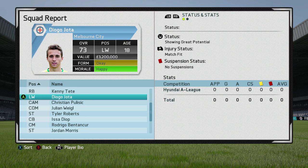We're going to be taking a look at the Pacos de Ferreira left winger called Diego Jota. In my opinion, if you want a really good cheap and young replacement for Ronaldo, this guy really does fit the bill. He's worth 3.2 million at the start, showing great potential. He's only 18 years old, which is just nuts. He's a 73 overall left winger.